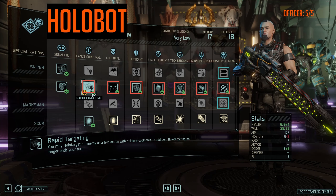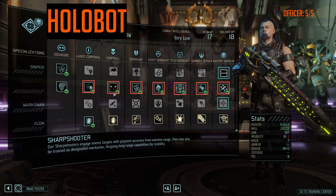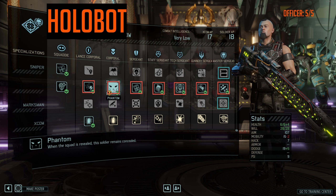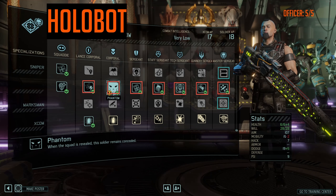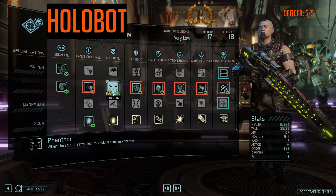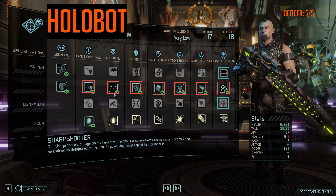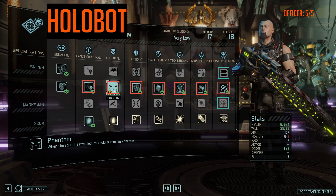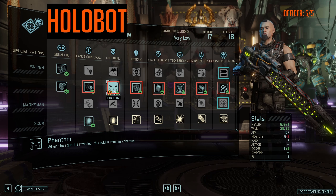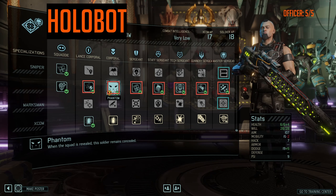The important part of Rapid Targeting is not just the instant targeting you get, but rather that Holo Targeting no longer ends your turn, so you can target two enemies per turn. Phantom is my choice at Corporal because you don't take shots yourself so you don't need Center Mass or Damn Good Ground, and it allows you to scout a little bit. Keep in mind though you don't have a detection radius reduction — no Covert, no Ghost Walker, no SMG — so it requires very careful scouting but keeps your Holo Officer safe.